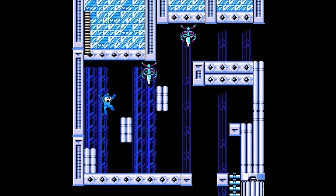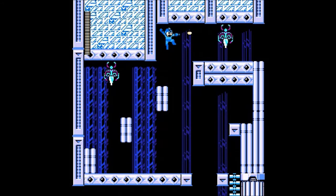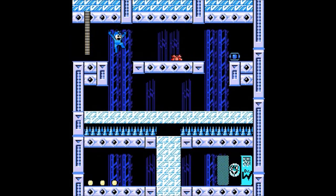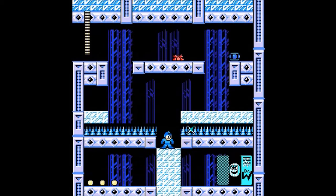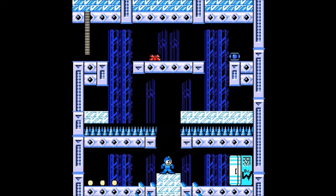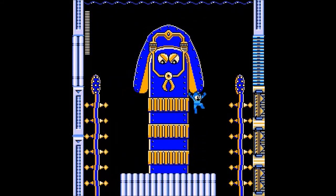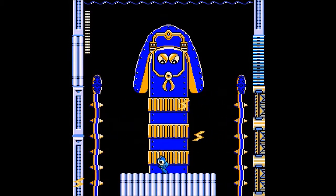We also have a Wily fridge, or a Wily icebox — Wily cooler, whatever you want to call it. These fridges are actually one of the most annoying enemies in this stage because you can't hit them when their icebox is closed, and they tend to home in with shots whenever they fire on you, so you kind of have to lead your shots.